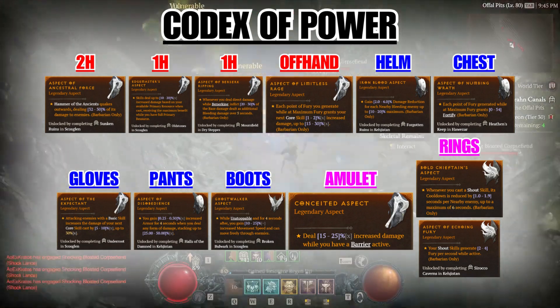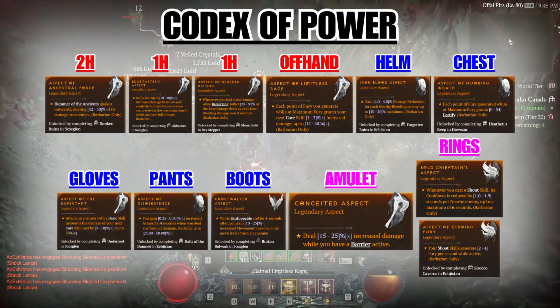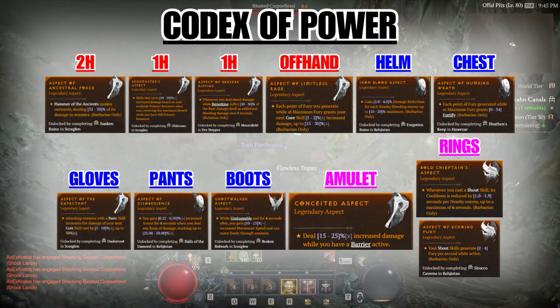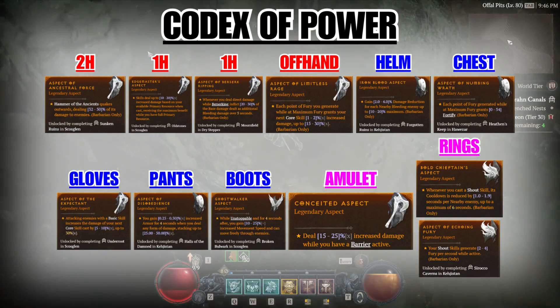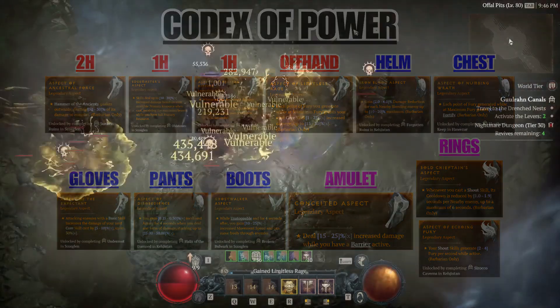On our amulet, we use the Conceited aspect, giving us a nice damage boost whenever we have a barrier. For rings, we use the Bold Chieftain's aspect to lower the cooldown on our shouts, and the Aspect of Echoing Fury for even more fury generation. Most of these aspects can be attained through completing dungeons, but unfortunately some must be found on random legendary pieces of gear, so keep your eyes peeled.